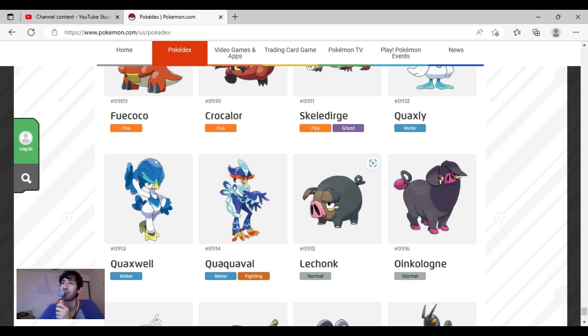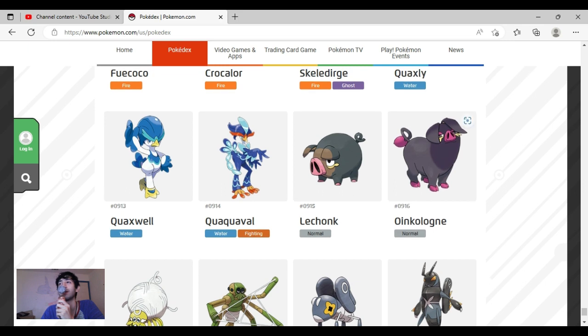Lechonk — I didn't like it because of this yellow thing, it looks like crusty eye stuff and it looks gross. But the rest of Lechonk looks really cute: how round it is, how short its feet are, its tail is perfectly placed. Its nose is a little too big, but the design is good overall. Oinkologne — I love both designs. I thought the female one was amazing and then the male was even more amazing; it just looks like a goth pig and it looks amazing.